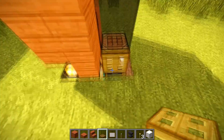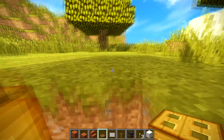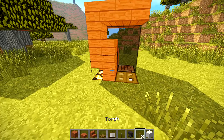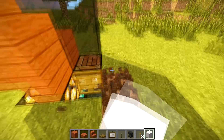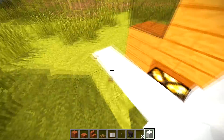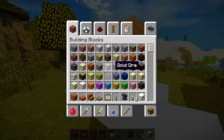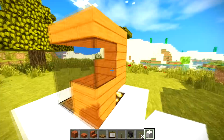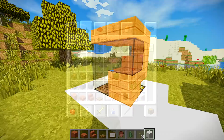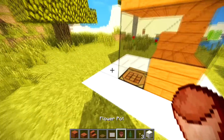Obviously you can keep going down as far as you like to make this base as cool as you want. Now what I did for the thumbnail: I've got the quartz going around like that — you don't have to use the quartz — and it's looking really nice. Then we're going to get our plant pot and two ferns.